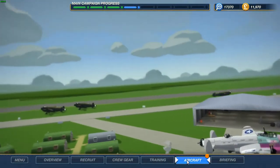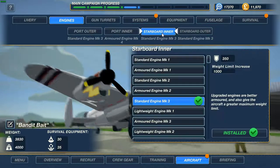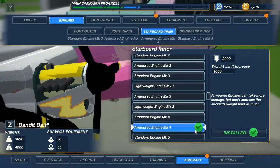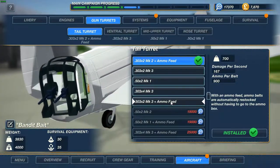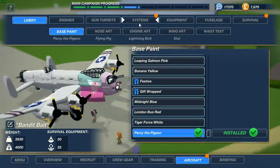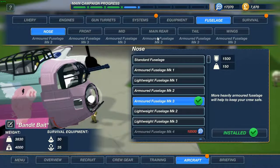Let's see the aircraft systems - engine. We first need that other MK4 armored so we get two MK4 armored installed, then we can get MK5s on the outside. Gun towers - let's see. MK1 with feeder, now we need more skill points for that. How's our armor doing? Armor is all level 3.